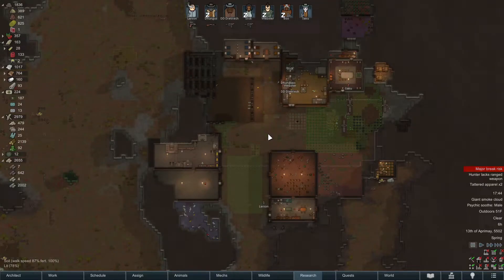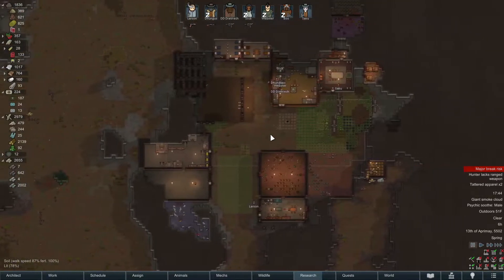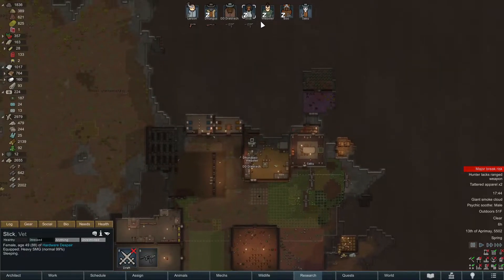Welcome to the channel everybody, thank you so much for joining me today. We are playing RimWorld, this is our Biotech update and we are on episode number 14. If you hadn't joined us recently, you would notice the population has exploded here at the colony - we've got Webster, Boo, they're both new, Slick is new.